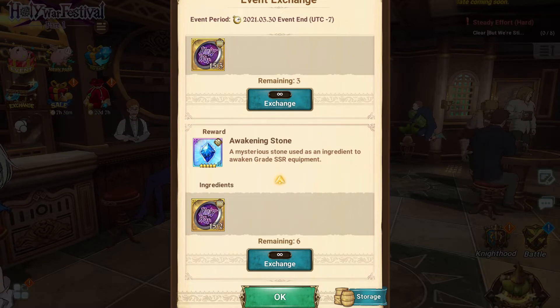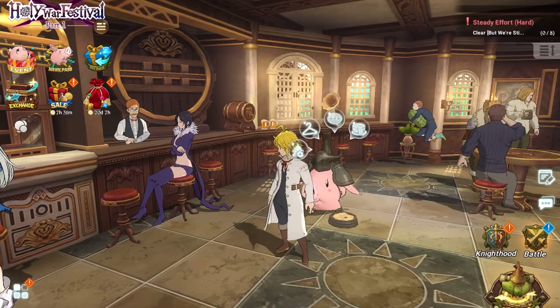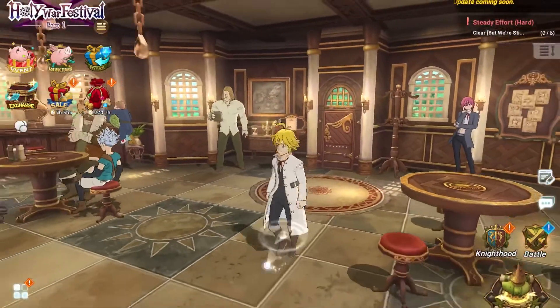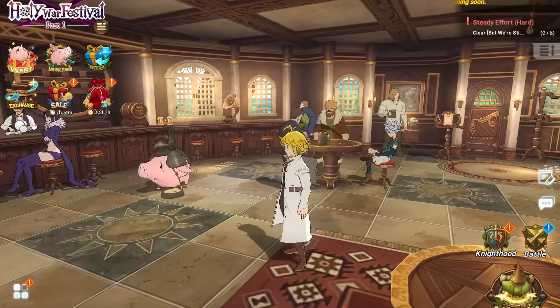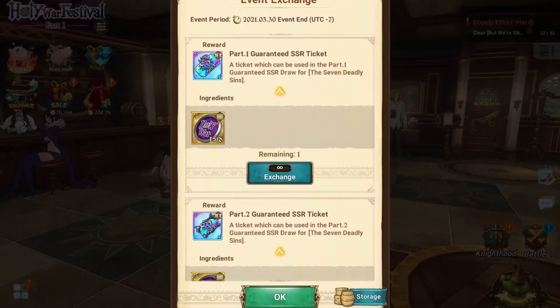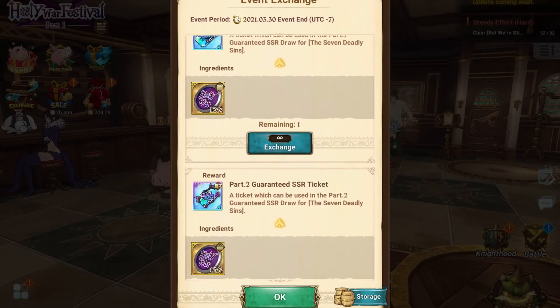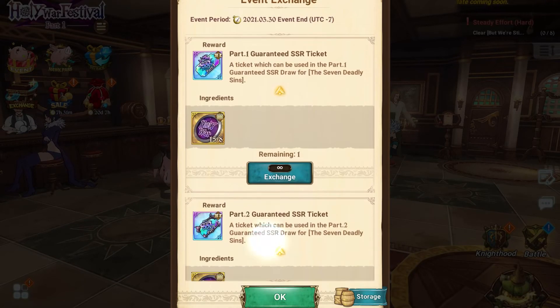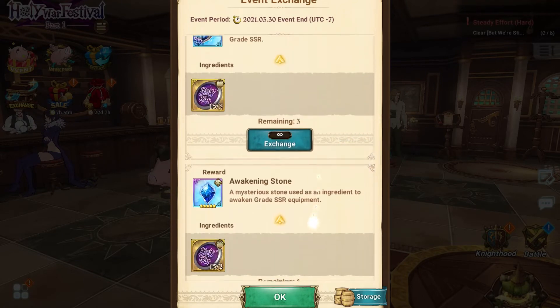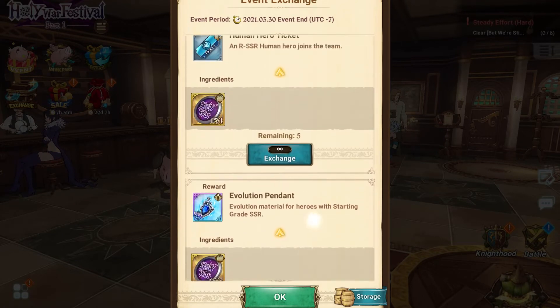For an event that's just barely started, you're going to want to make sure you max those out every single day so you can get all the rewards. If you're not able to, you should be prioritizing the Part Two SSR ticket first, then Part One after that, and then honestly focus on getting the evolution pendants and the awakening stones.